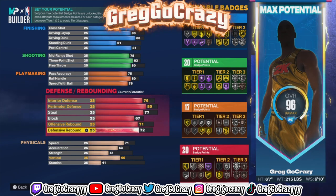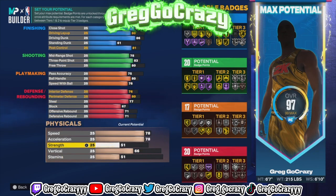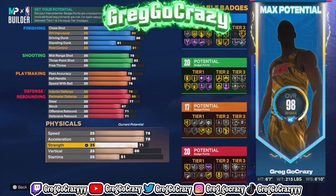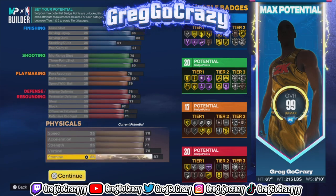For the speed, put his speed at 78, his acceleration at 78, his strength at 77, his vertical at 78, and then you want to max out his stamina, which maxes out at an 87 rating.